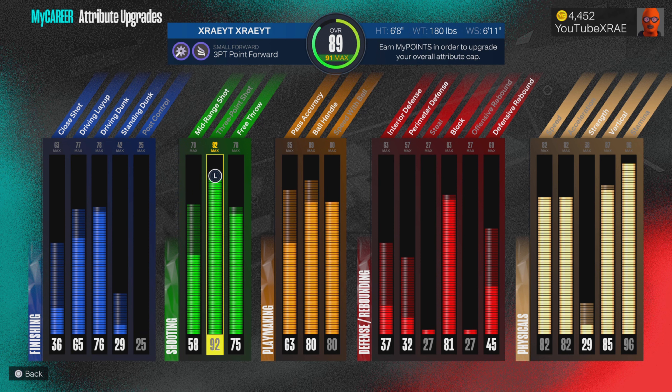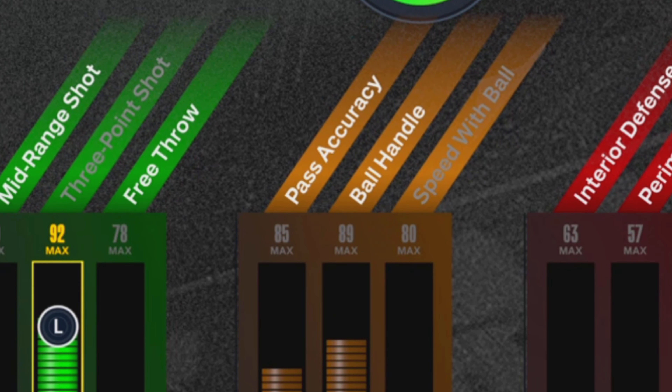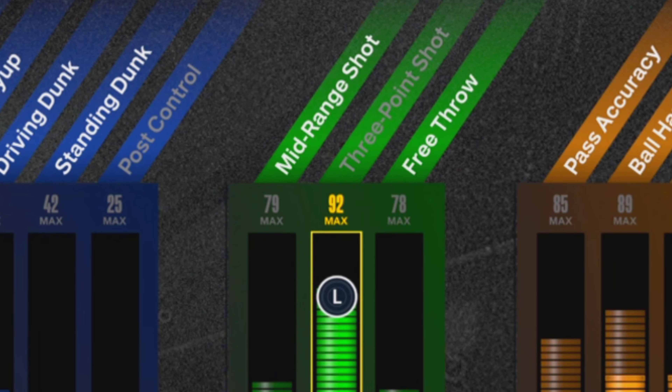Other than that, I feel like this build is solid. The ball handle is 89, pass accuracy 85, speed with ball is at 80. Moving on to shooting — 92 three-point, 78 free throw, and a 79 mid-range.